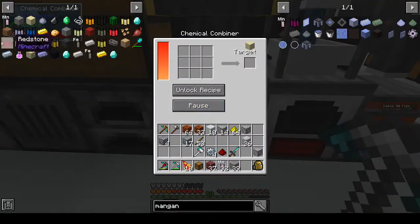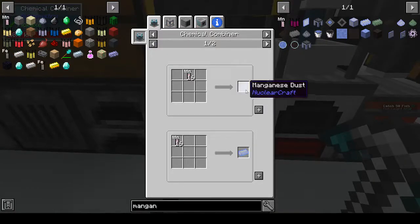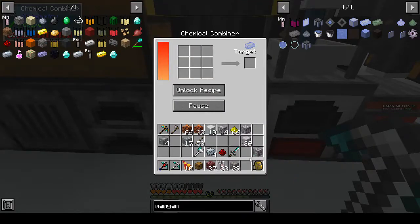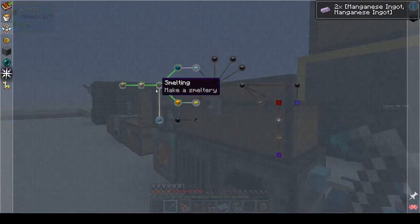We want that, and we want the ingots. So that's two manganese ingots, and the other one was osmium.